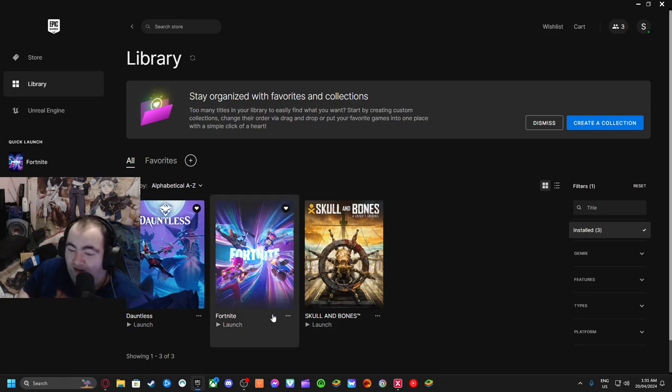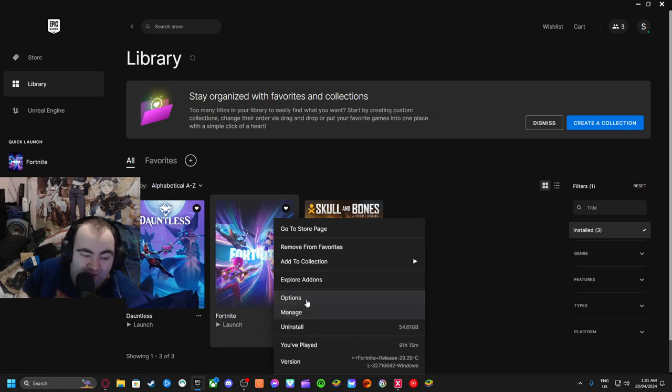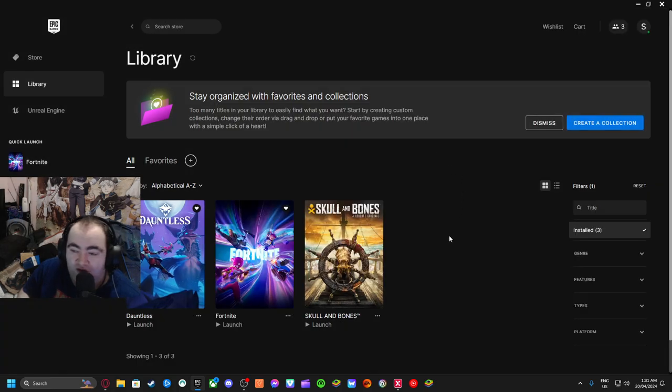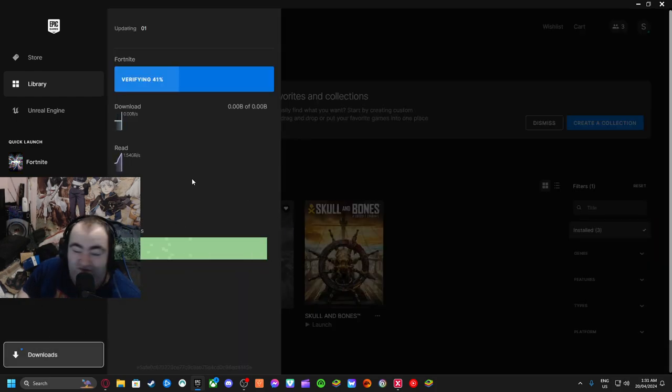If you don't have that option, it'll start to download. Before you launch the game, go to Manage. After you apply and the download is done, press Verify Files so it makes sure everything downloads correctly.